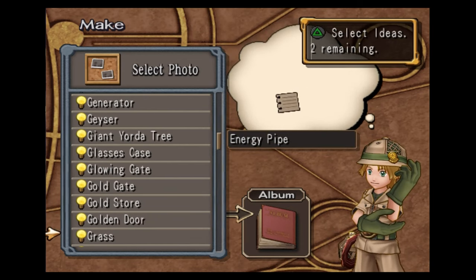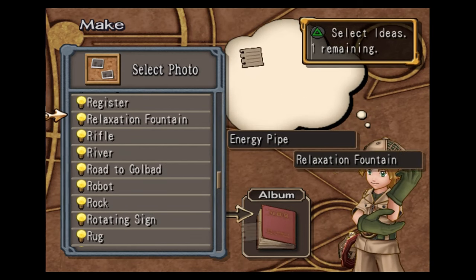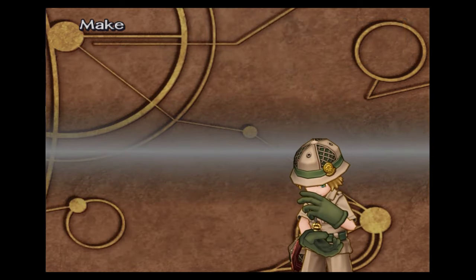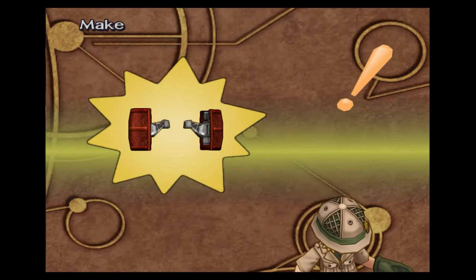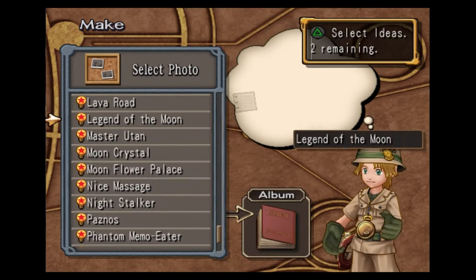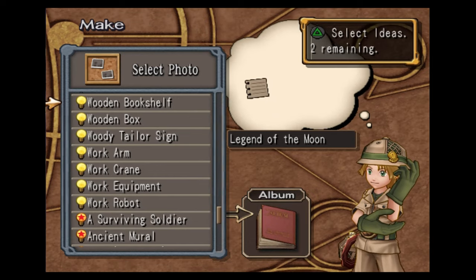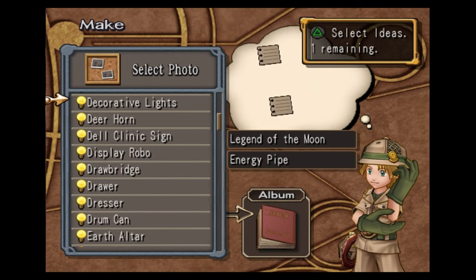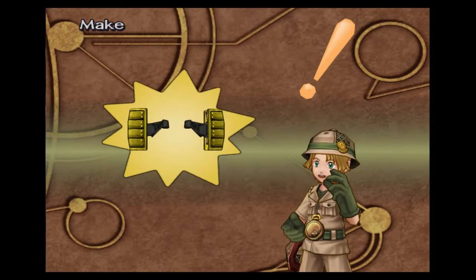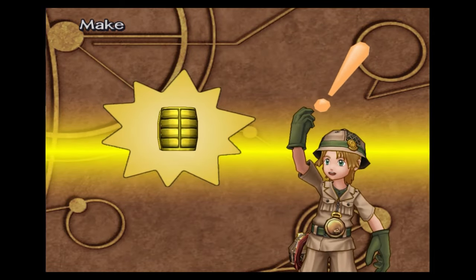Energy pipe, relaxation fountain, and searchlight — this will make us the laser arm three. Legend of the moon, energy pipe, and blue lantern — this makes the laser arm four. It's one of the best weapons in the game for Steve.